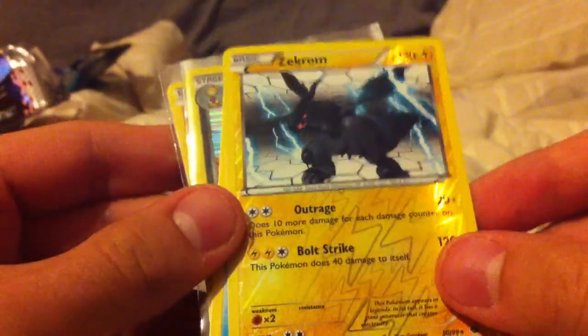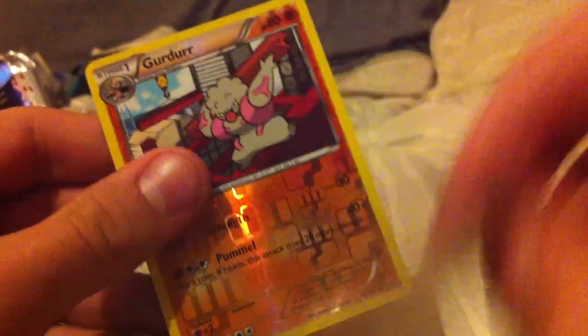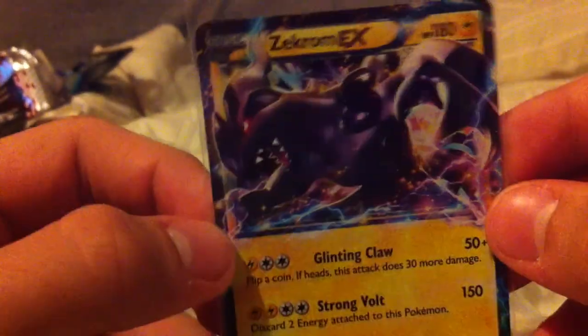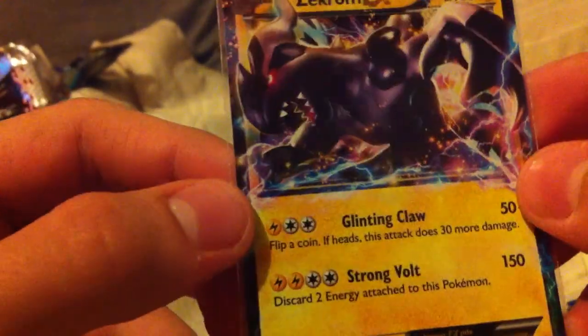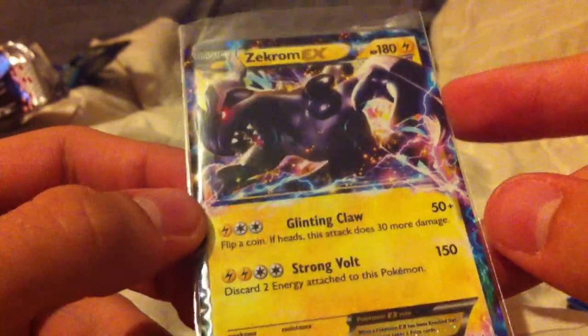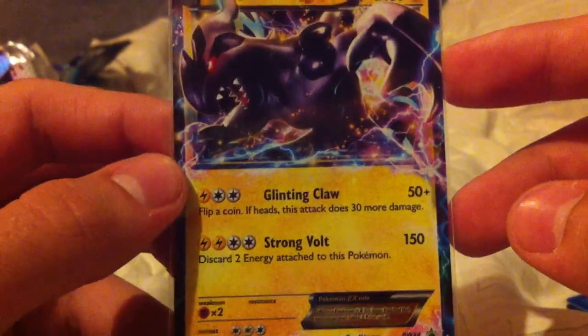The cool cards from this tin would be Sawsbuck, Reverse Zekrom which I really like, Beartic rare, Scrafty holo, Landorus, and then the Grimer reverse — because I don't even think I have that one in normal. I'm really liking this one and the Scrafty holo. That's pretty cool. And then finally I'll finish with showing this awesome EX card. I kind of wish the EX cards were more holo though — they just have a little bit of glitter and that's about it. Either way, darn cool card.